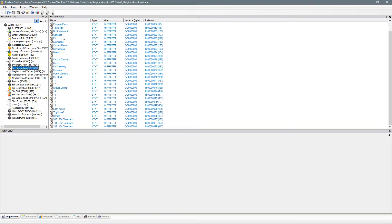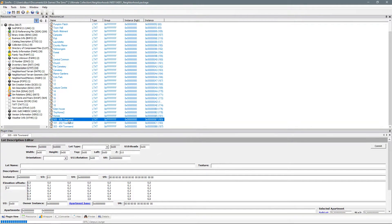For me in this case I want to edit 505 606 Townsend. It opens up this little plug-in at the bottom, and all you simply do is under 'Lot Type' change the lot type from residential to whatever your required lot type is — in this case it is apartment base. Click Commit, changes are committed, save the file, and then you are done. You can close down SimPE and log back into your game.